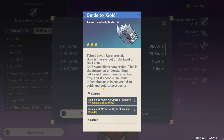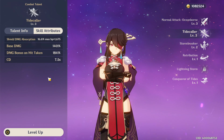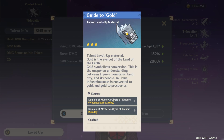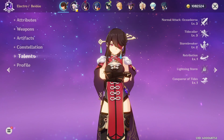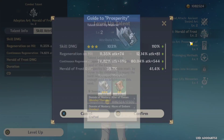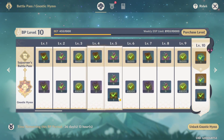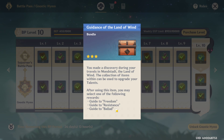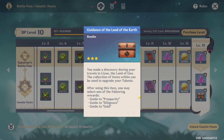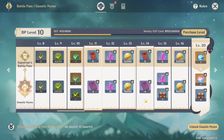When picking talent books, you want to go to your main character and see which one they need. For example, Beidou needs the Guide to Gold. If you're using Qiqi, click on Qiqi and she needs Guide to Prosperity. Make sure you look at which one your character needs before you pick it. At level five you have Freedom, Resistance, and Ballad — Venti uses Ballad. The next choice has Prosperity and Gold. I value Beidou as my main over Qiqi, so I'm going to get Gold.